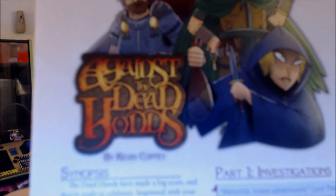Right on top we have our card — we'll save that for later. And we have an adventure for third level characters: Against the Dead Hands. The dead hands have made a big score and they're ready to celebrate. Impressed with your deeds, a young lord asks you to investigate the thieves, disrupt their celebration, and recover what they've stolen. It's a nice little go-fetch adventure.